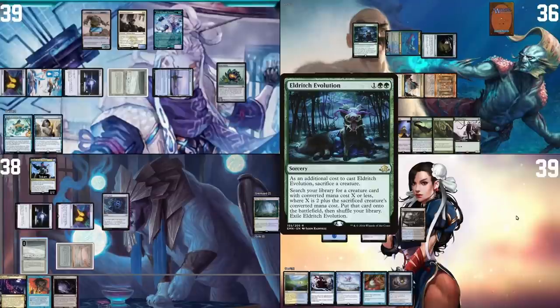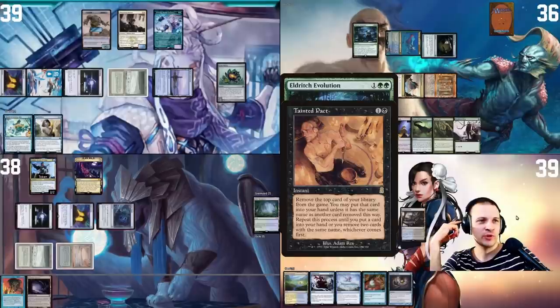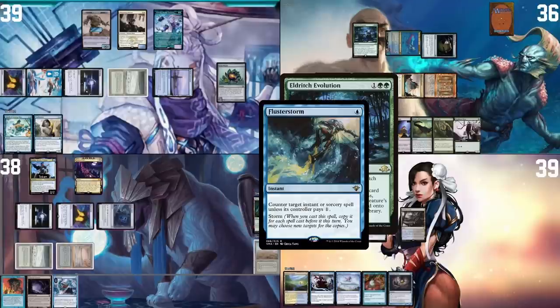In response to Eldritch Evolution, I float two blue and a black, cast a Tint Impact — but I actually sandbagged. When you're behind you sometimes need to pass on things and let players who are ahead deal with it. I exile using Tainted Pact and hit Flusterstorm. I cast Flusterstorm targeting the Eldritch Evolution, countering it and passing. In Pontus's end step, I tap and cast Peek on Anis to look at his hand — he has Final Devastation, Emiel the Blessed, and Fierce Guardianship. Flusterstorm did the job, preventing what would have been a win.